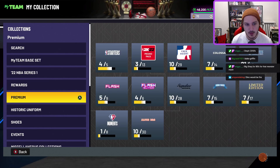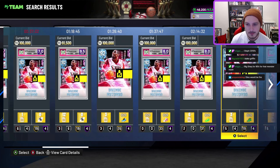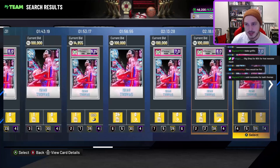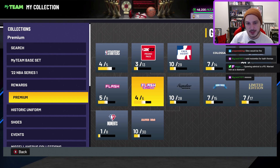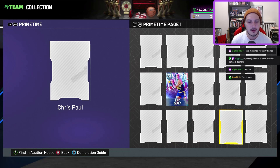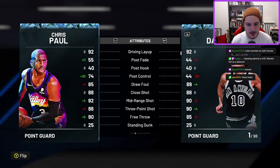If you have Dikembe Mutombo, it's not worth selling him right now — David Robinson is going to be two to three hundred thousand MT. One card to watch tonight is Isaiah Thomas; pay attention to his price because we could see him falling to the 70-80k range. That's because we're getting a Glitch diamond Trae Young who plays defense. The best way I can describe him is Chris Paul with a good jump shot.